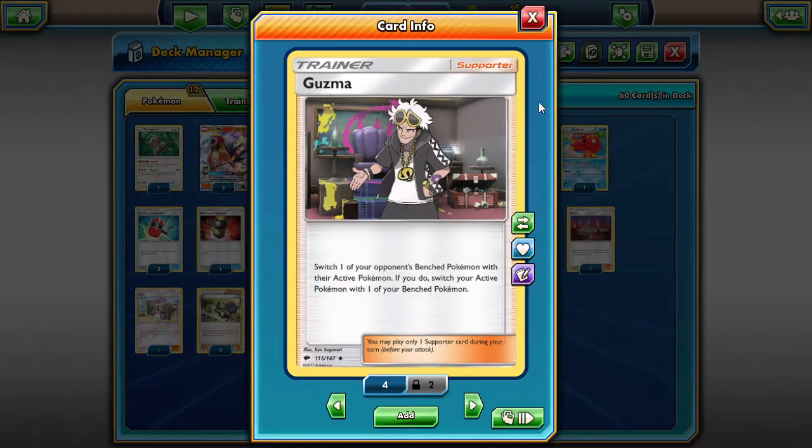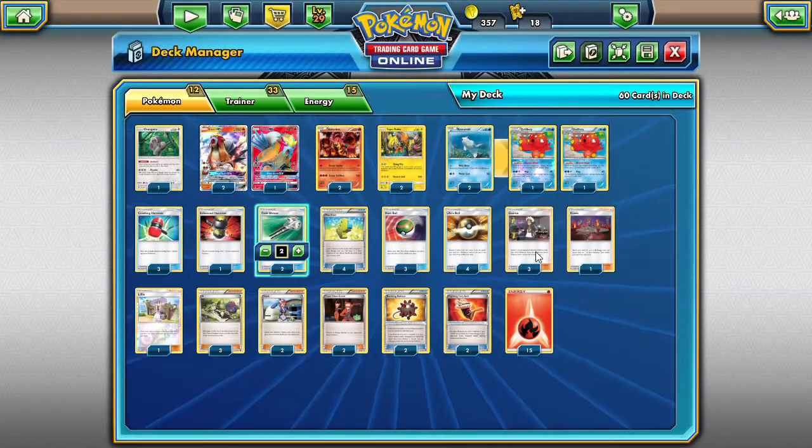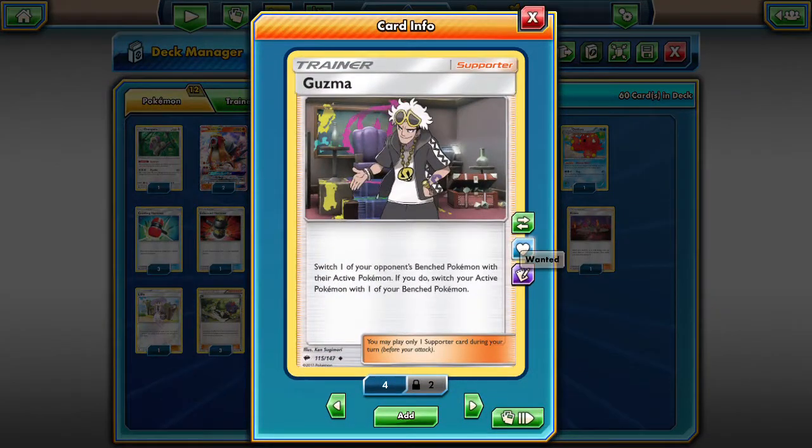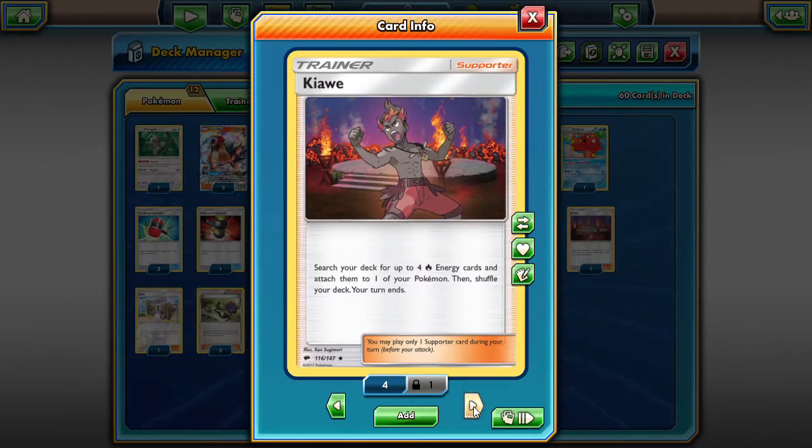We have Guzma — I cut it down to one but bumped it back up to three because Guzma's too good not to play. It keeps your opponent's Pokemon they don't want in the active position, so you can Fire Fang for 100 damage and keep them burned. We're playing one Kiawe for that first-turn possibility of setting up an Entei so it can start Fire Fanging immediately.